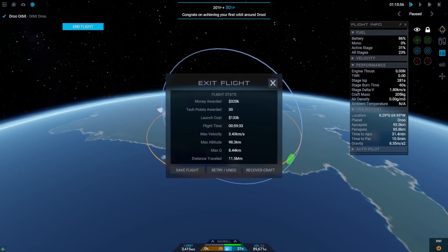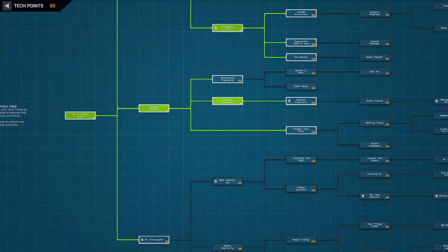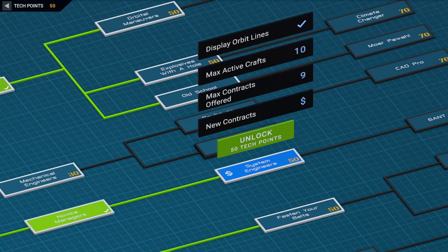That is plus 30 tech points — ka-ching! And with these tech points, we are going to unlock the system engineer's tech, which will give us orbital lines and new contracts as well.